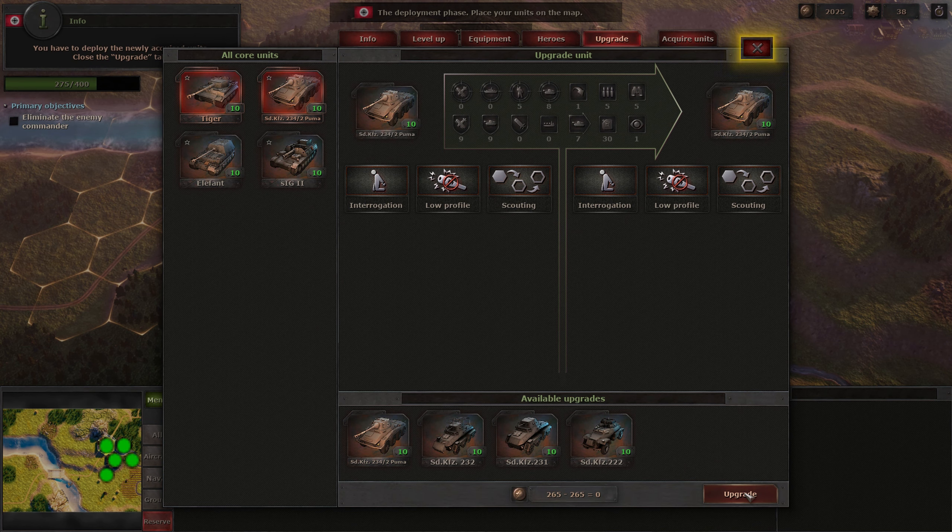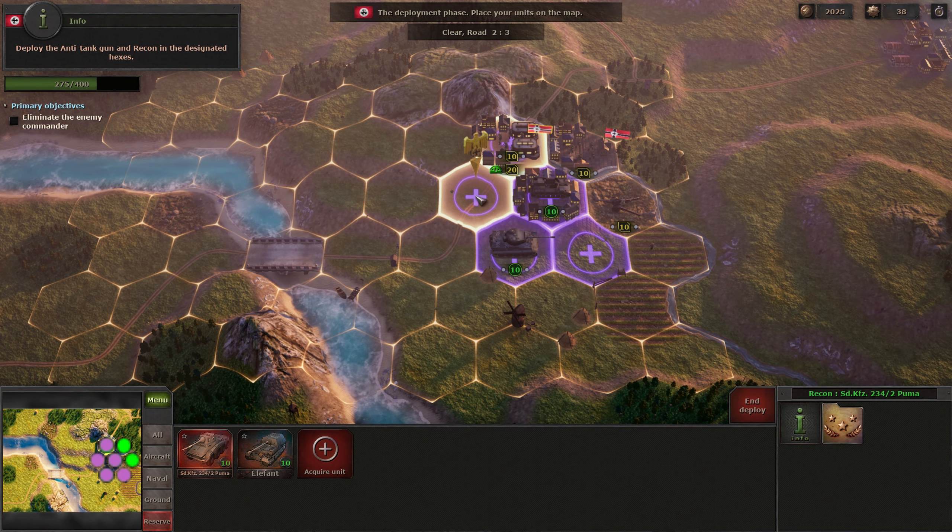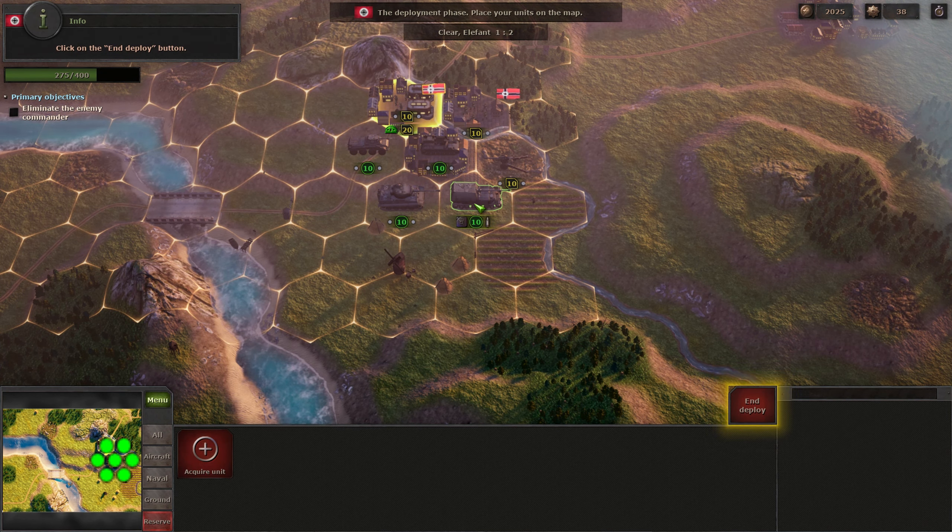You have to deploy the newly acquired units. Close the upgrade tab. Deploy the anti-tank gun and recon in the designated hexes. Click on the end deploy button.